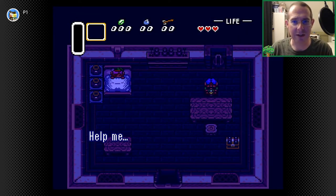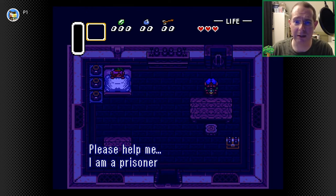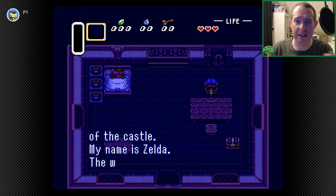What I wanted to show you here is basically the intro mission when you, as Link, are going in to initially save Zelda. Remember I talked about goals? 'Help me. Please help me.' Goal. I just hit the start button. 'I'm a prisoner in the dungeon of the castle. My name is Zelda.' They're laying it out before you right now.